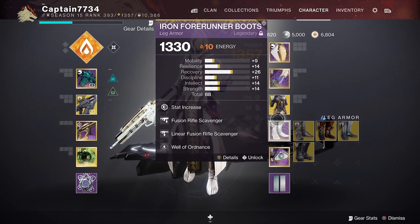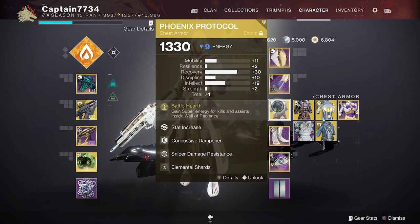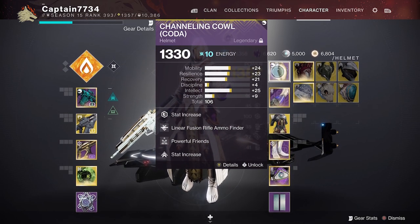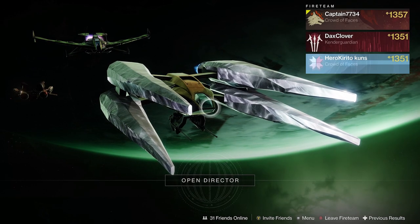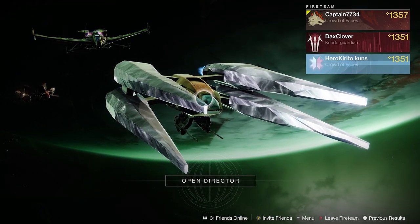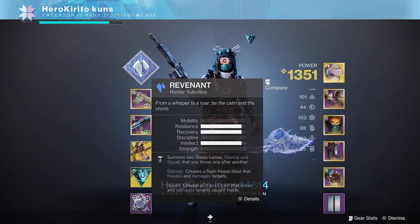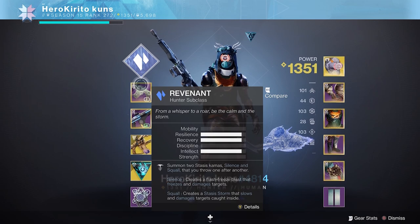So all three of us had ARs such as the Scaflok and the Braytech for unstoppables and the boss. Any fusion and linear rifle works great. We had one Vex for solar damage against Cabal and one Null Composure. The main shields are solar, followed by void and then arc. We also had one 1K and two Reese's Regrets.